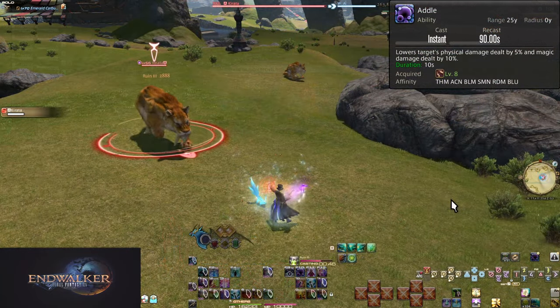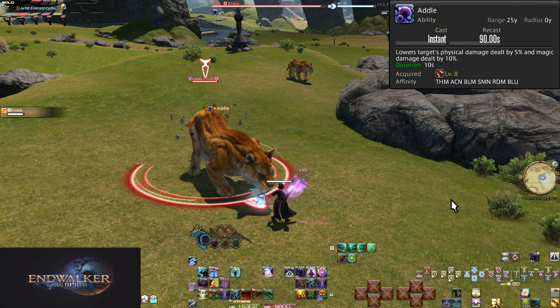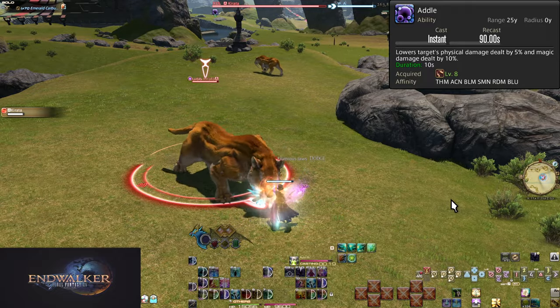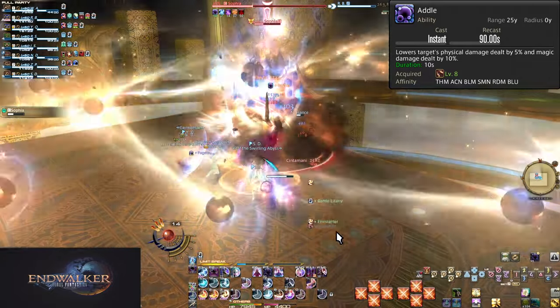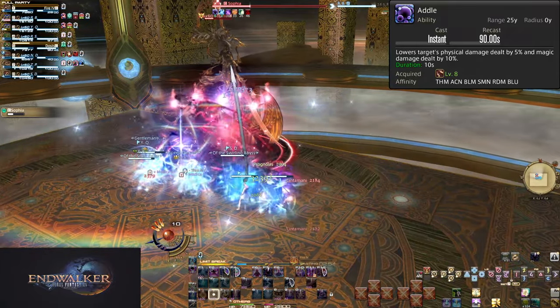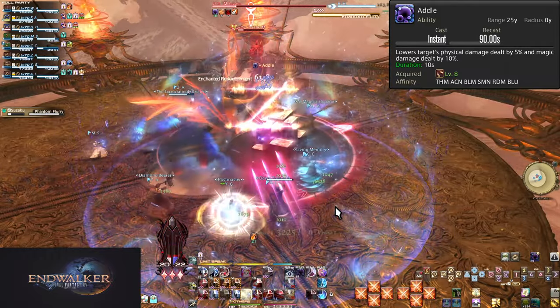Level 8: Addle. This is likely the most slept-on skill for mage players. On a 90-second cooldown, this reduces magical damage a single target deals by 10%, and physical damage it deals by 5%. On the downside, you can't tell what is magic or physical at a glance — at best paying attention to animations and whether the attack hits one player or the whole party. Most things you're going to use this on are also all magical. The good news is, even 5% can be a huge difference.